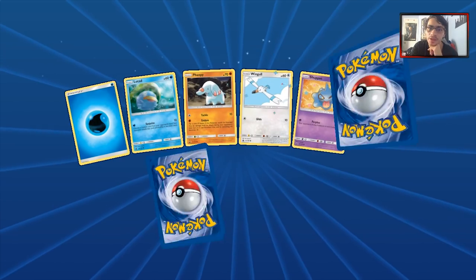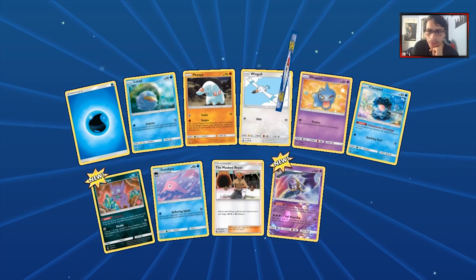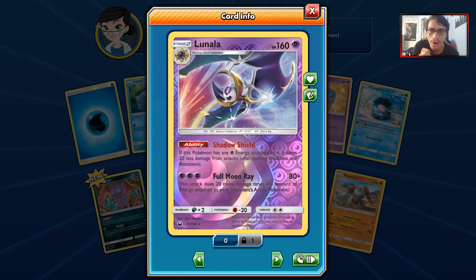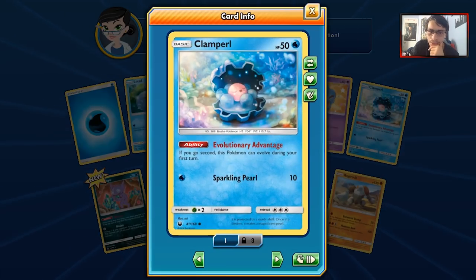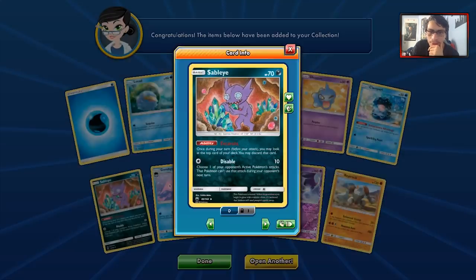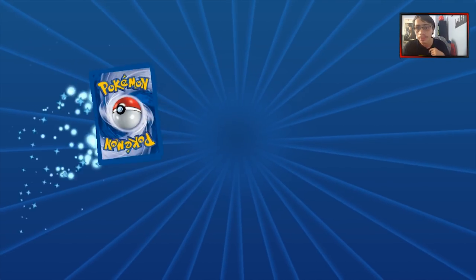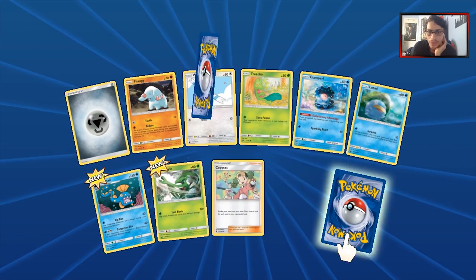Hopefully we can pull a few Prism Stars. We're almost down to 50 packs left. We get a Reverse Holo Lunala and a Regirock. Lunala is an interesting card — I think it will be a nice one-of in Lunala decks. We also get a Clamperl and another Sableye. But no Prism Stars or GXs — 51 packs left.